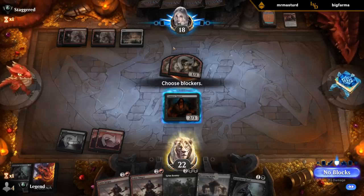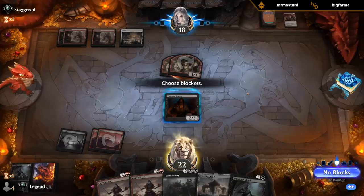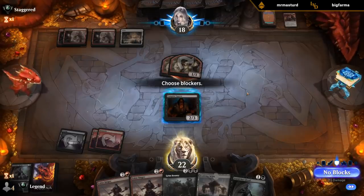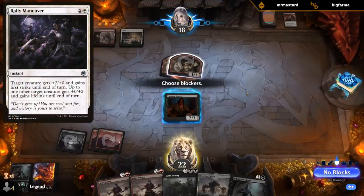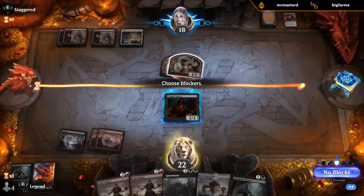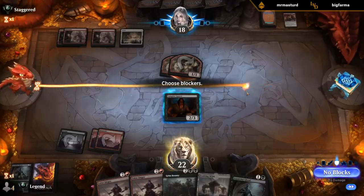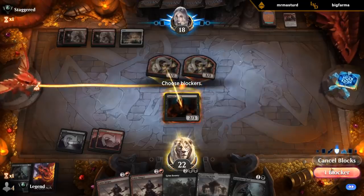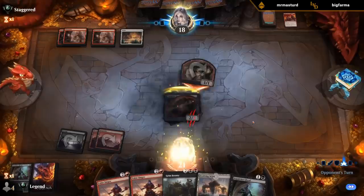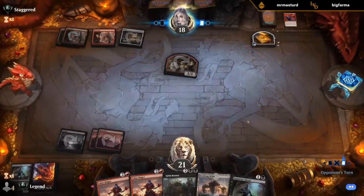Playing Spawn before Valorsinger so we can get immediate value from the Valorsinger trigger without giving away any info. Interesting attack — what could this represent? There aren't many pump spells in white. Could be another Pair of Goblins, or that white combat trick that gives lifelink and first strike — which I'm honestly fine trading for here — or could just be two damage and make a treasure. In all those cases I'm fine blocking.